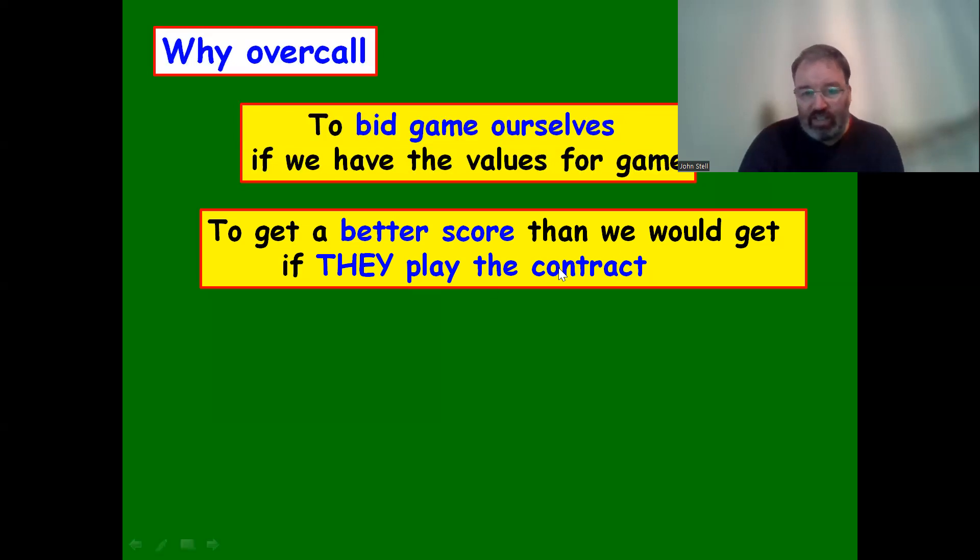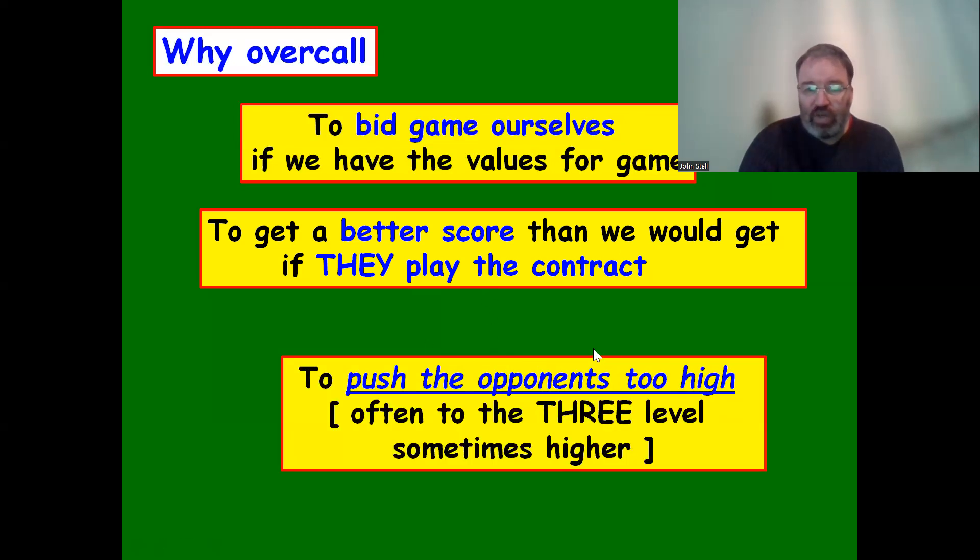It seems strange to bid knowing you'll go off, but you can get a better score - that's a sacrifice. You can also push opponents too high. We bid four spades, they think they can make five hearts and bid on, then go one off. So we sacrificed in four spades knowing we'd go off, they then bid five hearts hoping for 650 rather than taking 300 or 500 from doubling us, and they go off getting a negative score.